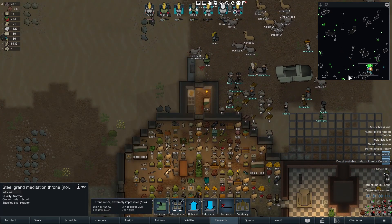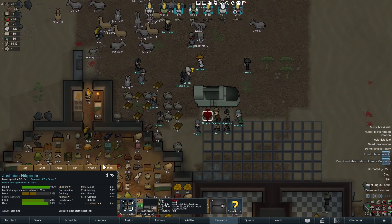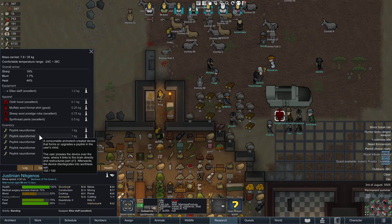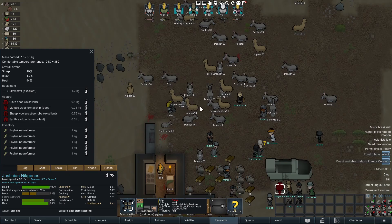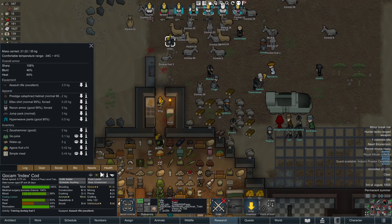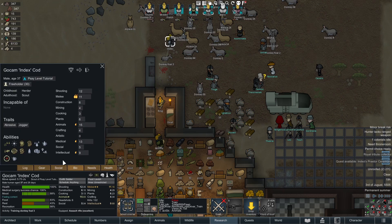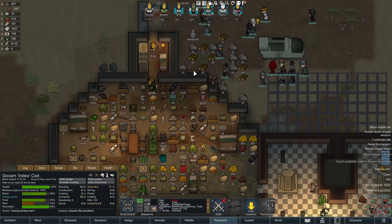The Bastor arrives carrying five Psylink Neuroformers. The reason for this is that Index currently has zero Psy-levels. Going up from zero to Praetor is going to gain them a whole bunch of levels quickly. Select Index and right-click the Bastor to begin the bestowing ceremony. The ceremony completes — Psy-link level 4, title of Praetor gained.